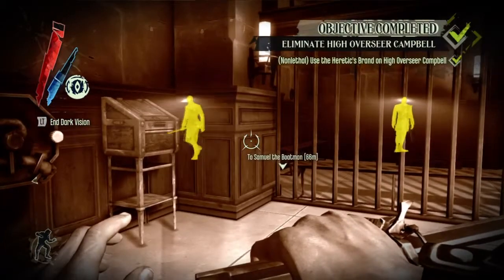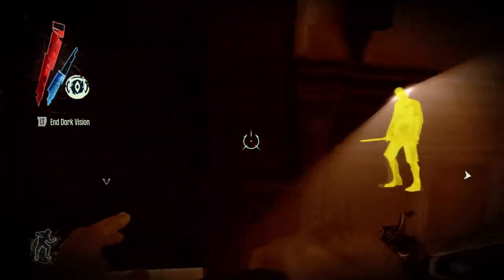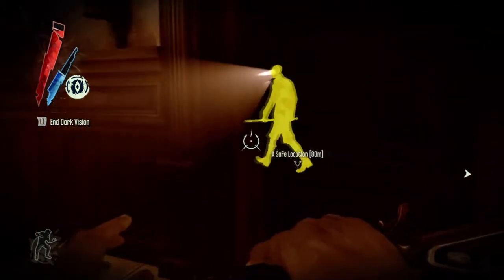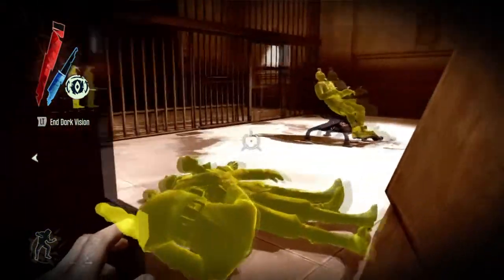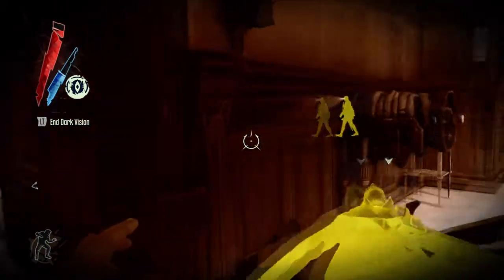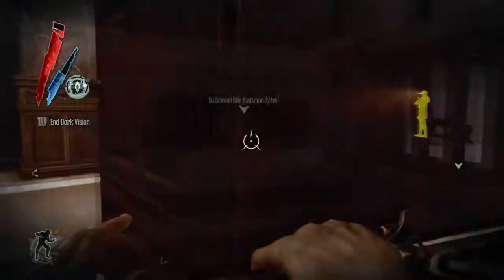There's another guard coming round — I wait to take him out. I do take out quite a lot of these guards and make a huge pile of them in here. I'm fairly sure I cut most of that out after I get this one. Drop him in there. I can see that one — take that one out as well.